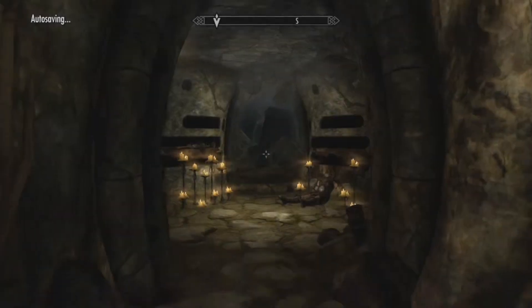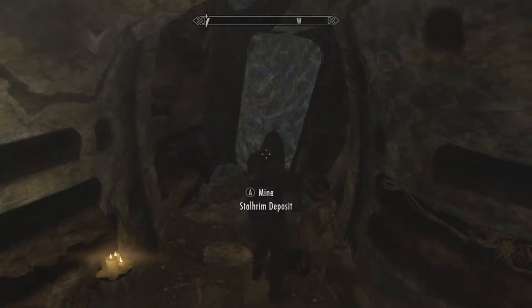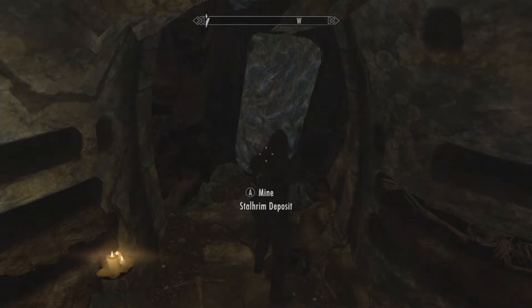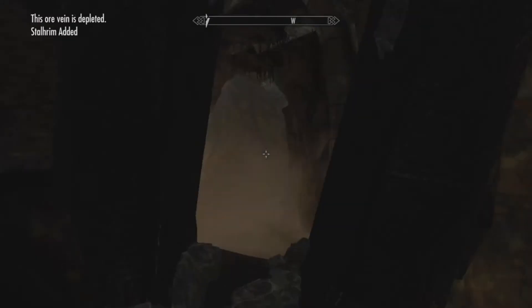One thing you have to know is that you need the Ancient Nordic Pickaxe to be able to break through here, because you have to go through Stall Rim. You can get that by completing a quest for Glover Mallory to retrieve his Ancient Nordic Pickaxe — he is the smith in Raven Rock. Just go up to the smith, talk to him, and he will give you the quest. It takes about 4 or 5 minutes to get it.